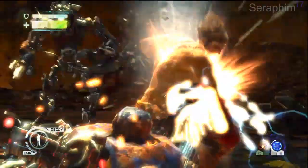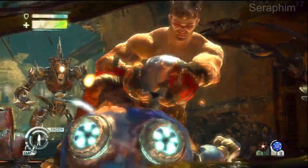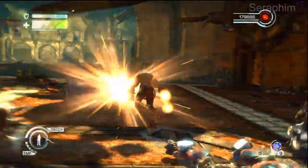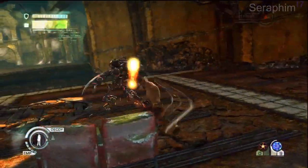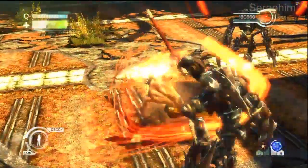Right there — that dude I just beat up — you'll notice as soon as I hit him an icon went above his head to do a quick time event. This is one of the malfunctioning robots. When you do the quick time event it releases an EMP which will stun all of the surrounding enemies and enable you to get some easy quick kills, so make sure you do it.